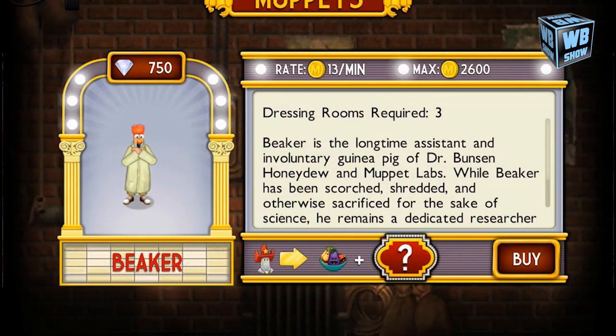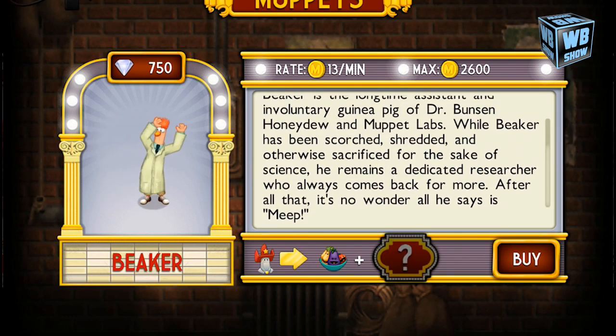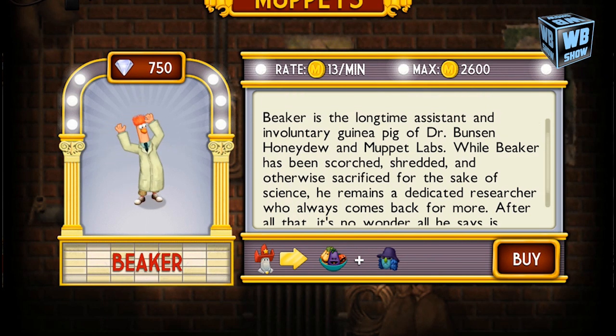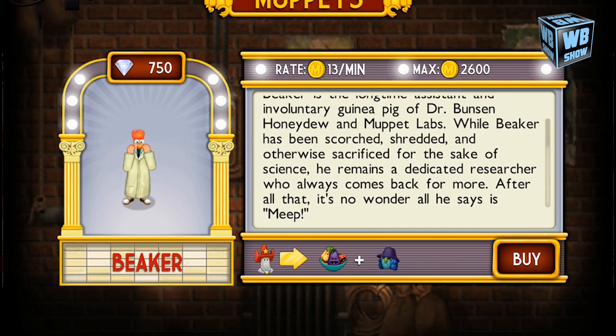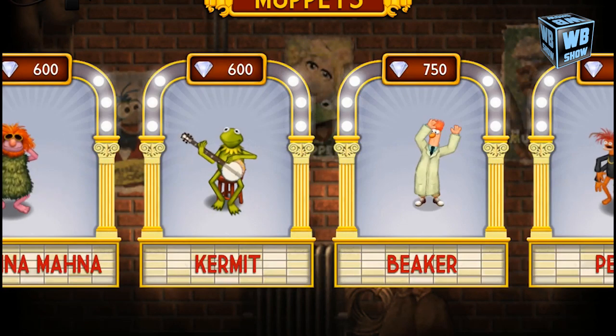Let's head on to Beaker now. As you can see, it's closed right now — we don't have the combination. It's Veggies, and then we're gonna unlock it here like this. The other combination you need is Zoop, that blue guy with the sunglasses and a hat. So this is the Beaker combination in My Muppet Show.